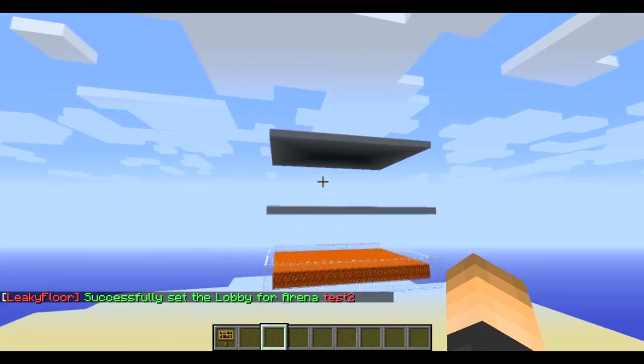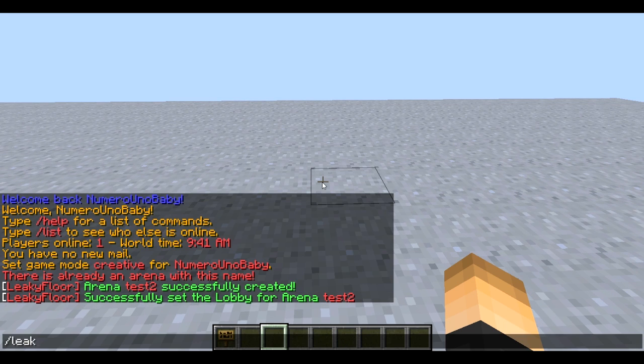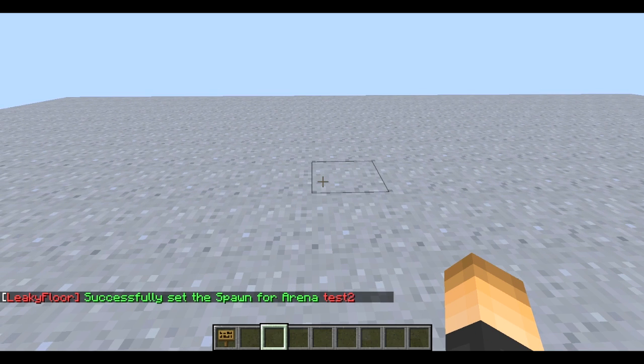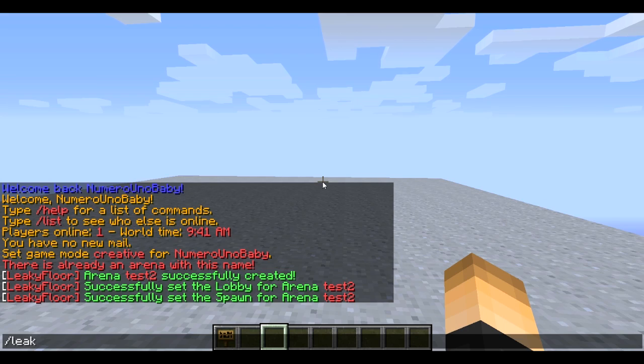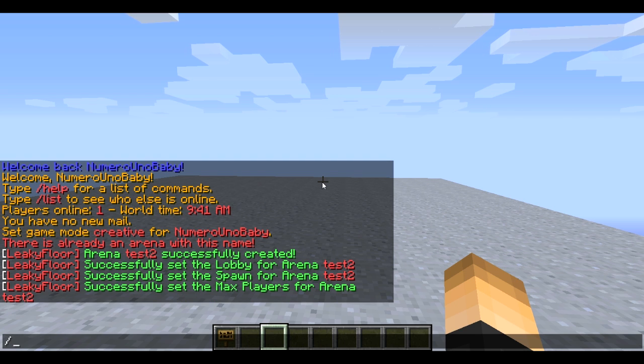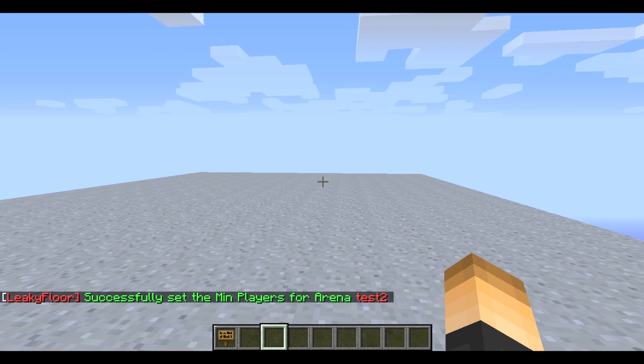The next thing we have to do is set the spawn point where your players all spawn at. Let's go ahead and stand up here on the top floor and do the command slash leaky floor set spawn and the arena name. Now we're gonna set the maximum amount of players allowed in this arena. The command is slash leaky floor set max, the arena name, and then the maximum - I'm gonna go with six. Now we're gonna set the minimum: slash leaky floor set min, the arena name, and then two. So once two players are in the lobby the countdown will start.